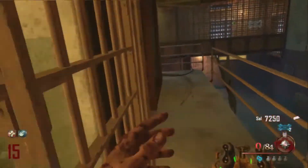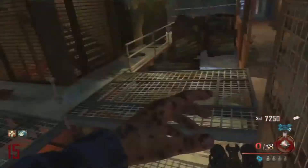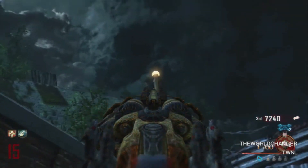Hey guys, what is up, it is the World Changer here, I hope you guys are having a good day. This is a video on how to get two blundergats on Mob of the Dead. You need to collect five skulls around the map — you can only see them in afterlife, but I'm gonna show you guys right here.